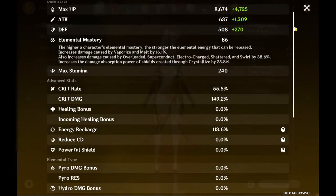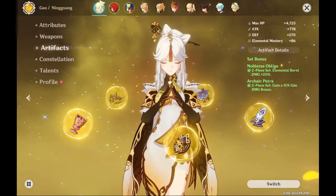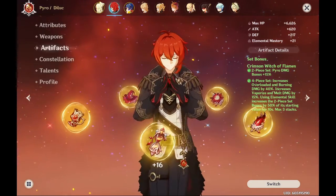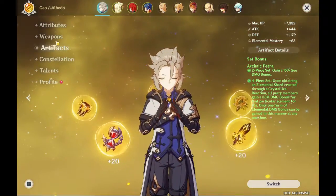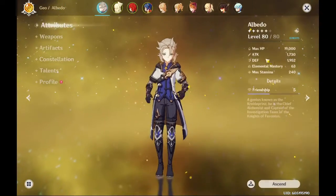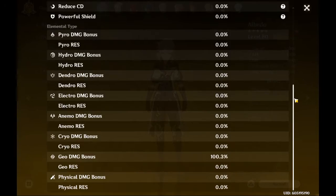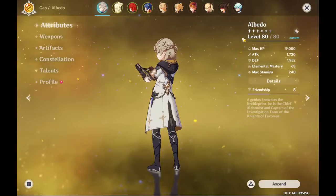If you master the homing orbs, your success rate will go up tremendously. You get one shot at max risk, so I didn't even bother bringing a healer. You can bring Bennett, Qiqi, or Barbara - anything's fine at lower risks. At high risk you're going to be strapped for DPS, so I'd recommend bringing Bennett instead of Diluc if you need healing.